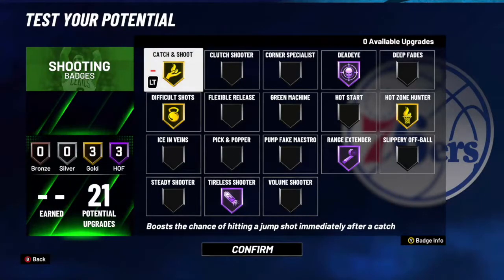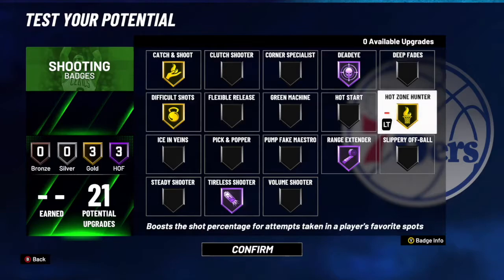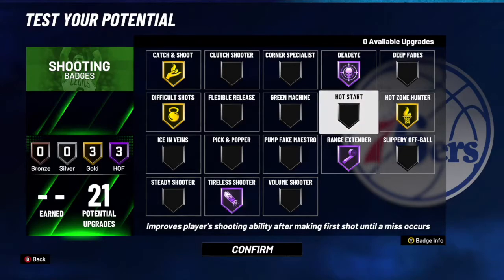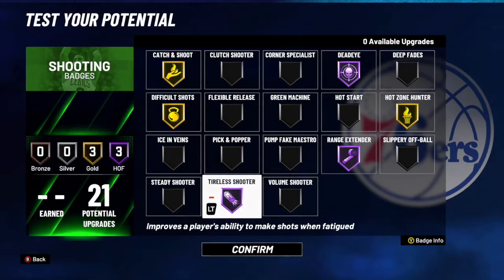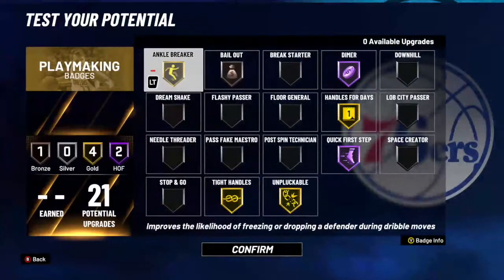Then we go into the shooting badges. We got Catch and Shoot, Difficult Shot, and Hot Zone Hunter on Gold. The one badge that really stands out here is Tireless Shooter. Like I said, stamina is a big thing this year, and if you're gonna be playing point guard you're gonna have to watch your stamina, and that Tireless Shooter will definitely help.